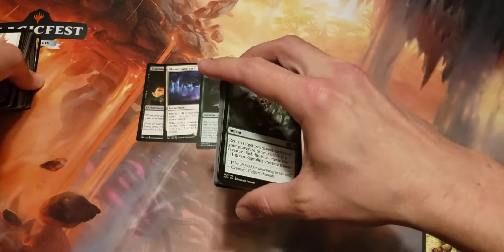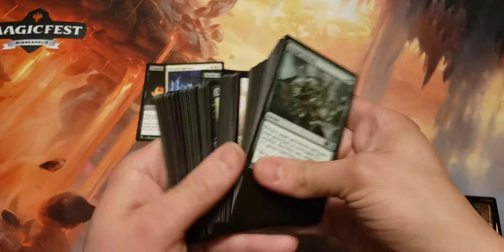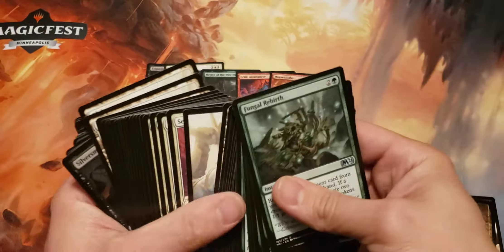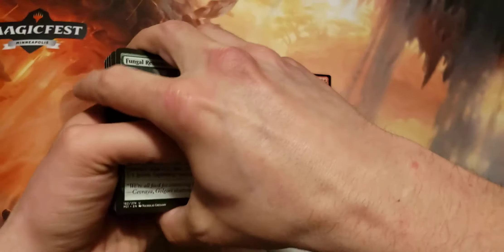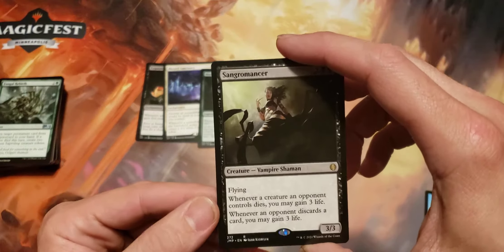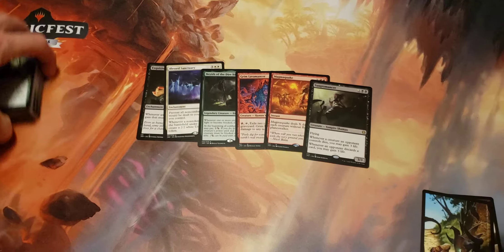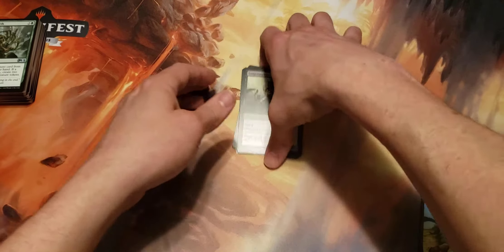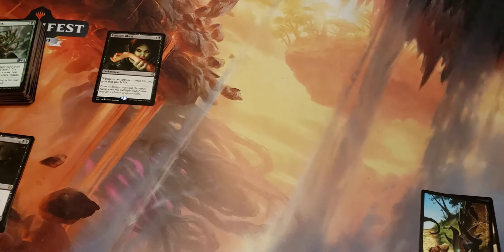A couple okay pulls. There were a few other rares in that first pack — Grim Lavamancer, Magma Quake. There's another rare in the Vampire one too: Sangromancer. When a creature an opponent controls dies, you gain three life. Whenever an opponent discards a card, you gain three life. A couple good cards there — can't complain about those. Exquisite Blood is really cool. Maybe I'll make a life gain deck sometime soon.